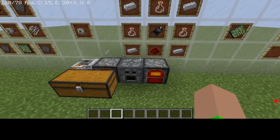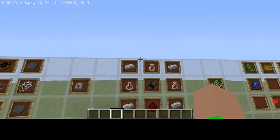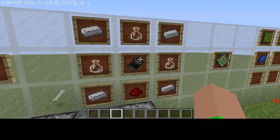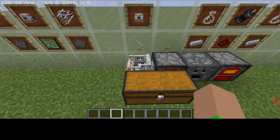The next thing you're going to want to craft is the chemical laboratory, which requires four iron, three bottles, one redstone, and then an electric engine. And then that gets you the chemical lab.